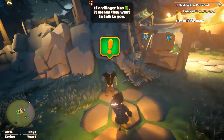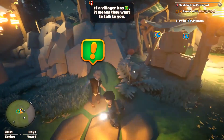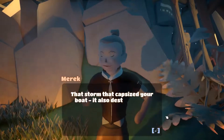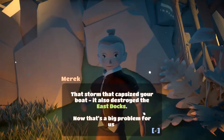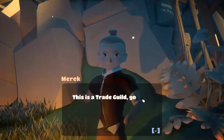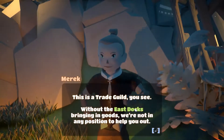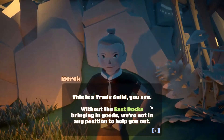There's a rock — go to this guy, it's the first quest. 'That storm capsized your boat, and it also destroyed the east docks. Now that's a big problem for us.' Did the boat or the storm destroy the docks? Probably both. This is a trade deal.